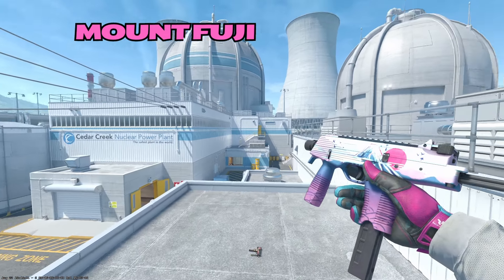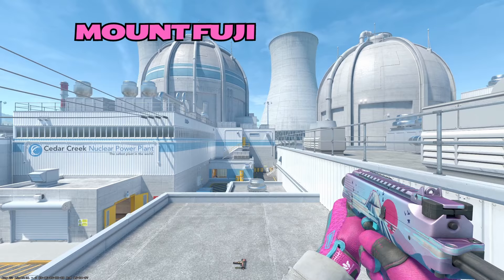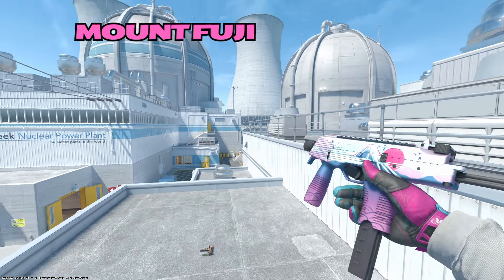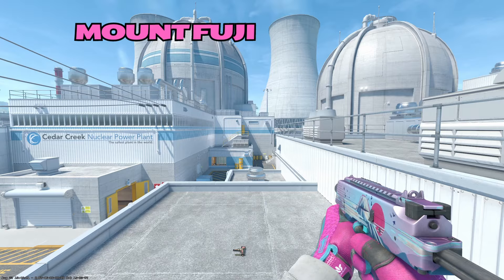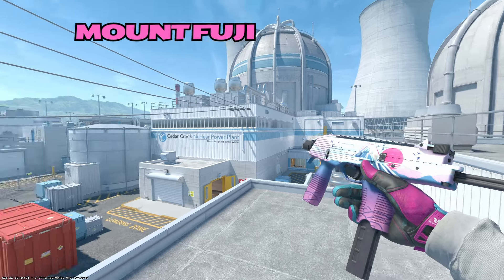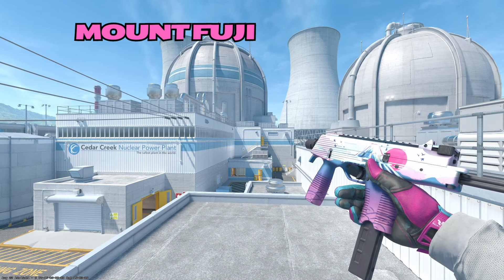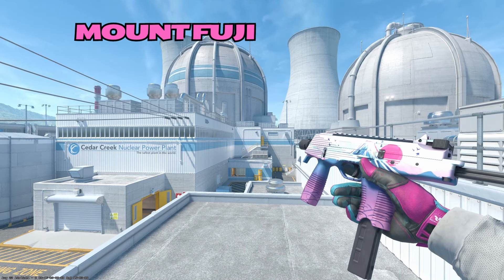Moving on to the MP9, we have the Mount Fuji. I really enjoy this skin — I think it's very nice. It's one of the better budget skins in the game. Beautiful rising sun there, and obviously Mount Fuji across the middle of the weapon. It is a kind of different shade of pink than the rest of the skins we've looked at so far, but it is pink, and it's kind of our only MP9 option, so I'm throwing it in here.